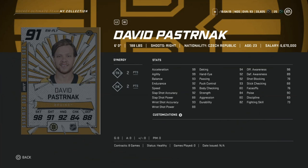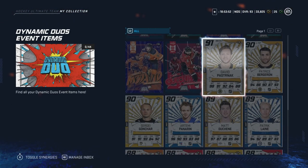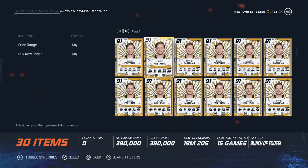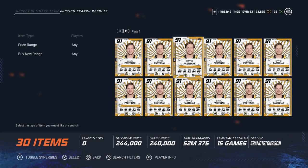Also in the 200k+ range is the 91 David Pastrnak, going for just over 200k. He has 99 speed, acceleration, and agility; 93 wrist shot accuracy; 88 power for short-side wristers; 94 deking; 92 and above hand-eye, passing, and puck control; 98 offensive awareness; and 88 stick checking which is underrated. At around 244k, if you have 200k and aren't sure whether to save for a master set player, this is the card.